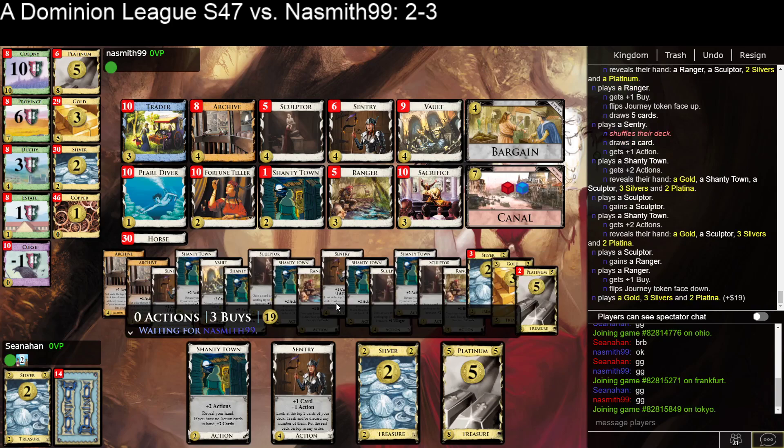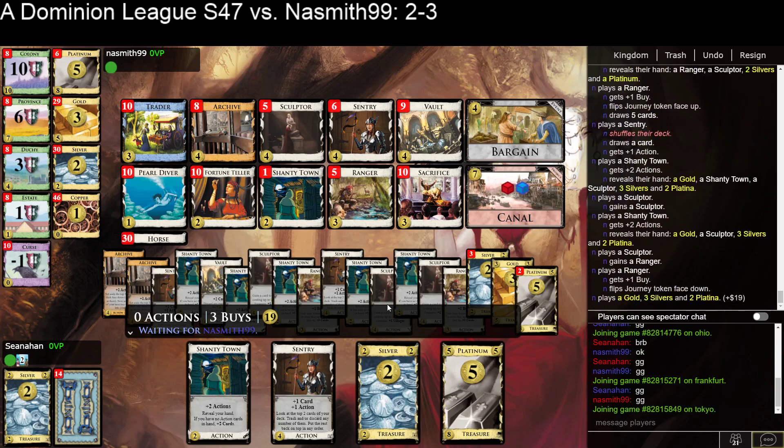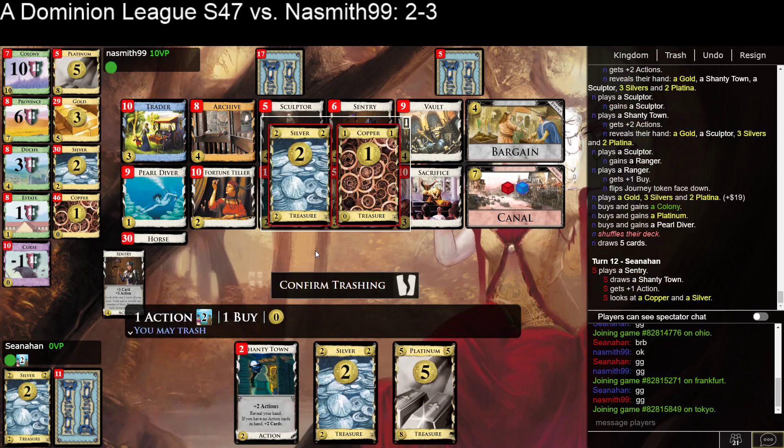Sculpting for Sculptors is cute, certainly. 19 money. So this could be double Platinum Shanty Town, or like Colony Platinum Shanty Town. They're not quite at double Colony yet. Do I really have 4 Platina? Well, they have 1 on their Archive mat, so they must have played an Archive and seen multiple Platinums — that's quite sad. So with a surfeit of Villagers, you can do Sculptor, Shanty, and play the Shanty and Sculptor, Sculptor, Sculptor. I've got 3 Rangers — so a 3-pile on... We're going to go ahead and trash Silvers at this point.